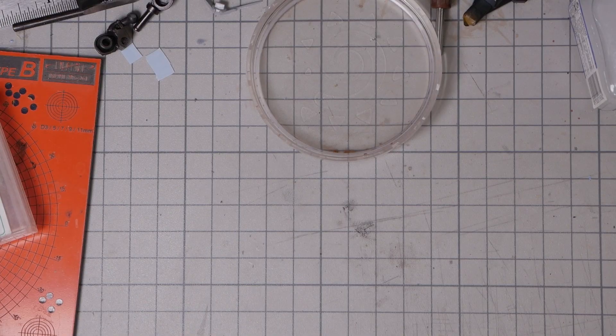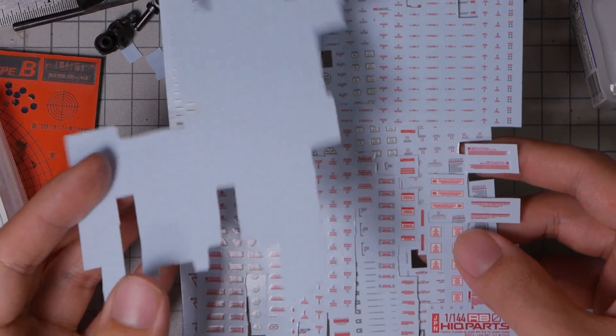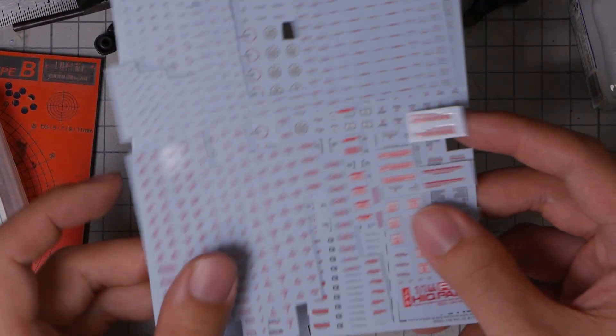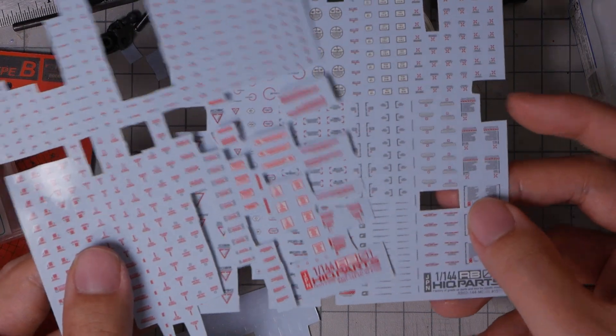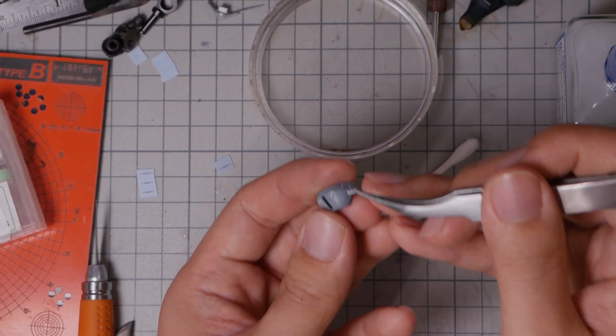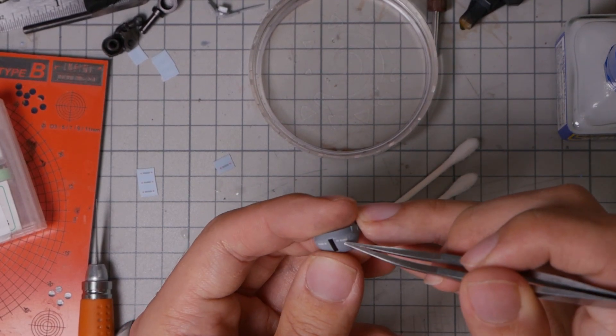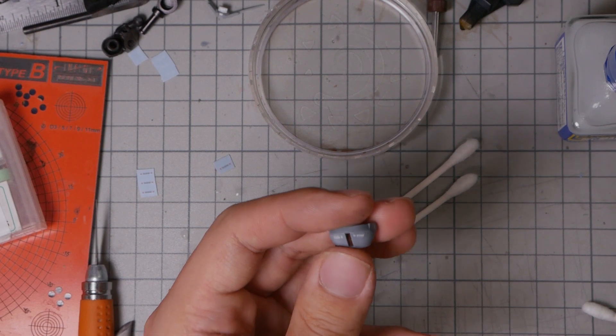I didn't have any Aerial-specific decals on hand, so I just used some general HIQ parts decals, which was actually perfect for this purpose — I didn't want to put on a whole lot of decals to mess up my shaded paint job, so just a little bit in this case goes a long way.